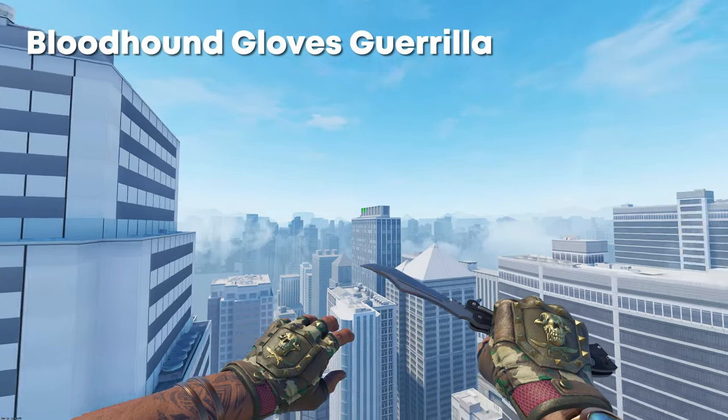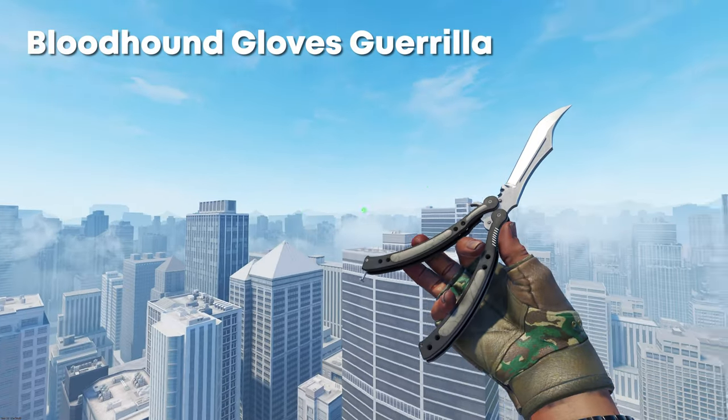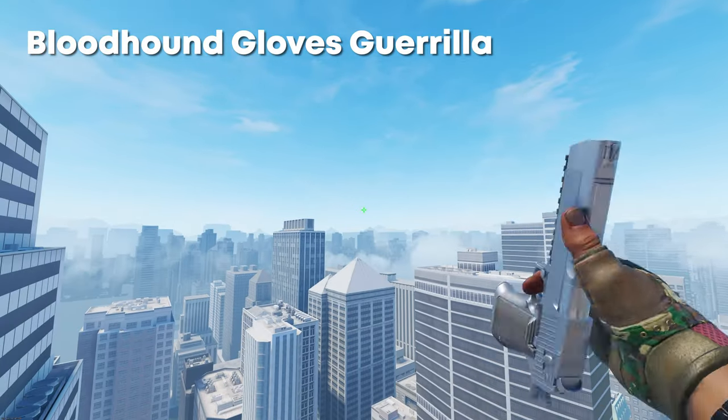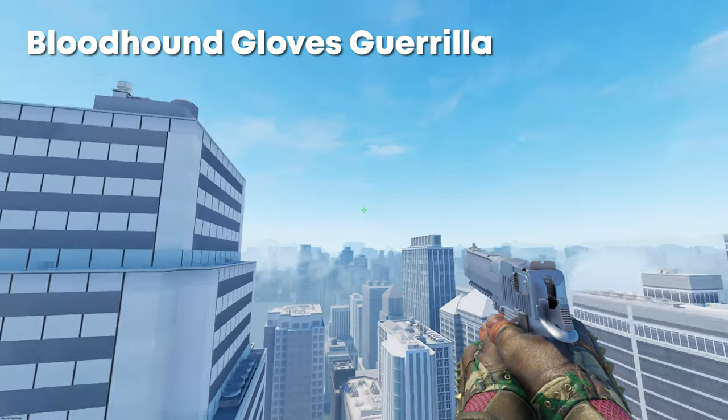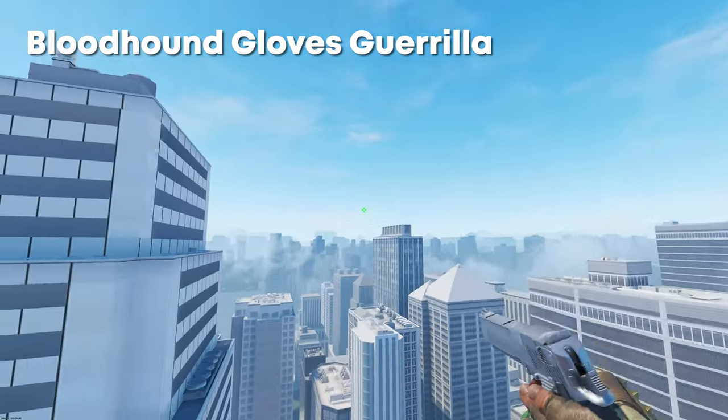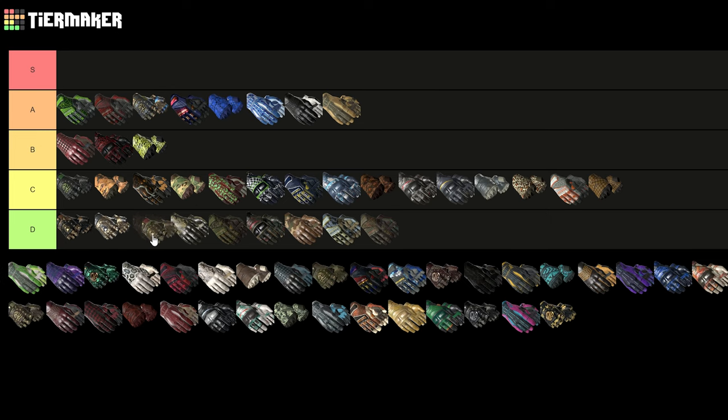Next up we have the Bloodhound Gloves Gorilla. These kind of just look a bit basic. The red is kind of nice on them, and the gold color isn't bad, but this kind of foresty browny design — I'm just not really feeling it. Sorry, but it's a D tier.